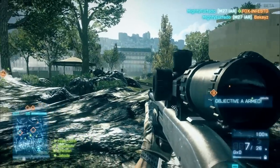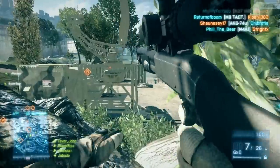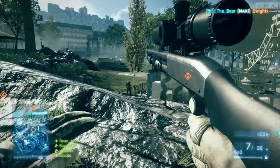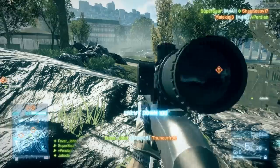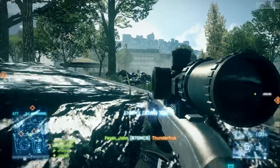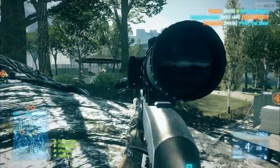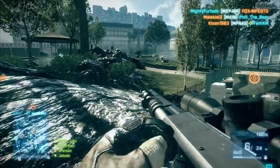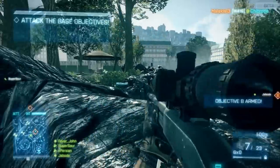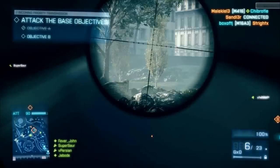I don't like the ACOG on the shotgun. As you can see here, basically what I'm trying to do is get a good spot between both A and B, so that I can cover anybody running over from that far side going to B. It slows down a little bit here and I kind of start to fail at aiming with the sniper scope, because I keep forgetting to steady it. I keep forgetting that even though it's a shotgun, I have to breathe in and steady myself.